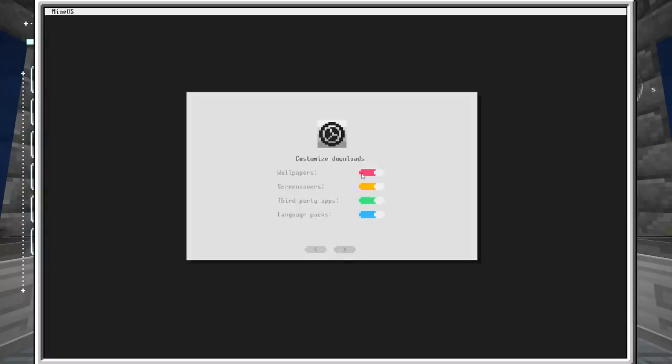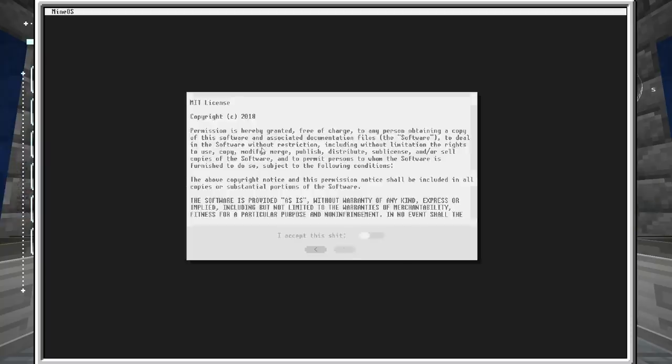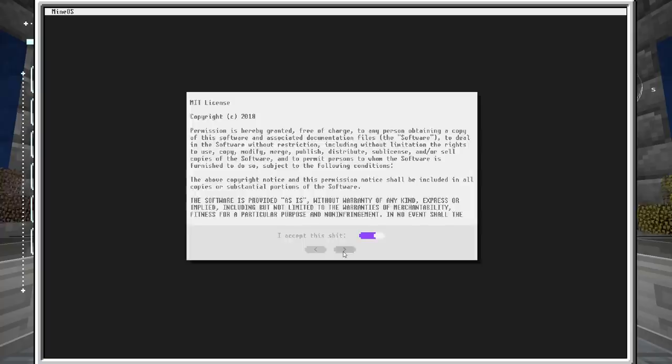We can choose whether or not we want to pre-download anything. I'll go ahead and let it pre-download the stuff they think is worth downloading — language packs probably don't need it but whatever. You do have to accept the copyright notice: permissions hereby granted free of charge, copying of the software — just make sure you read that. Family-friendly warning: there is some wording in here that may not be appropriate.